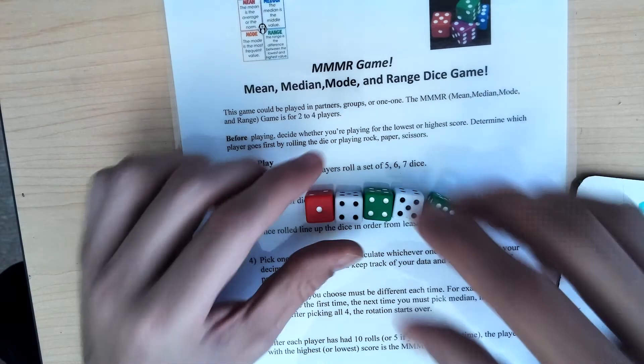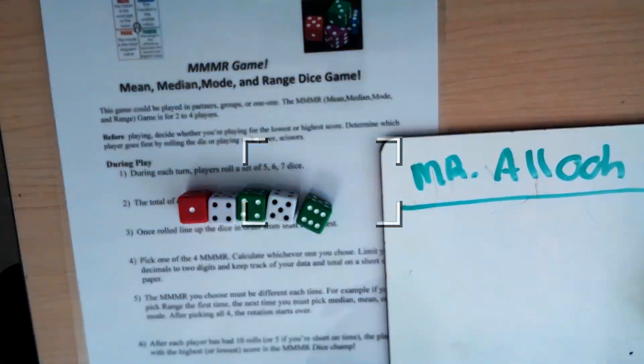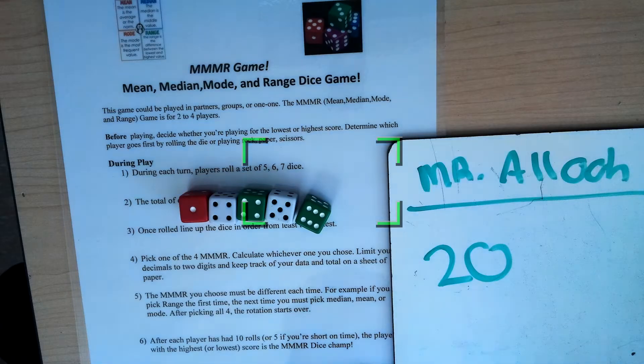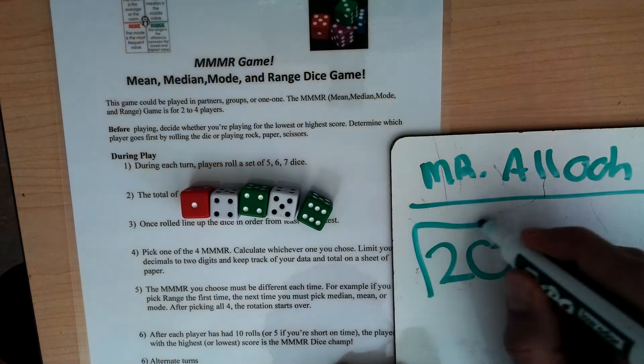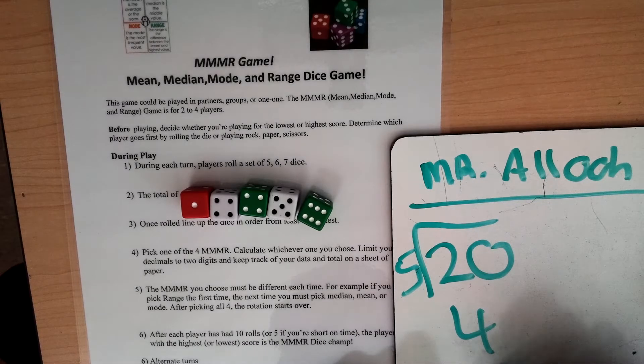Here I have these numbers in order from least to greatest. When I add them all up, I get 20. Since there are five numbers, I divide by five to get four. So my mean is equal to four.